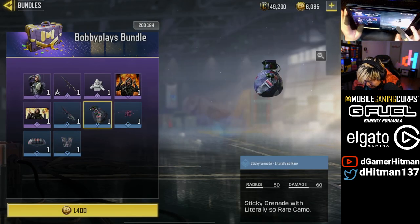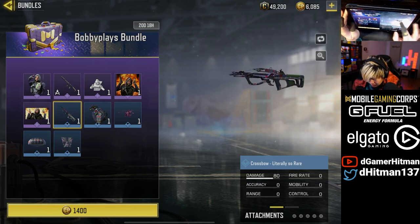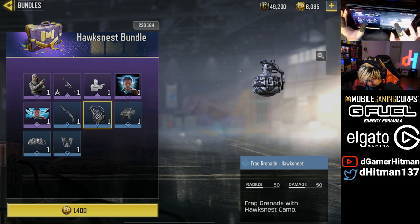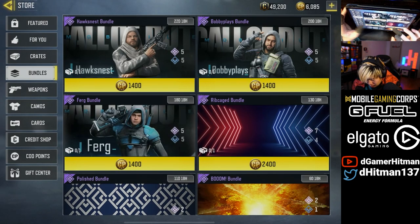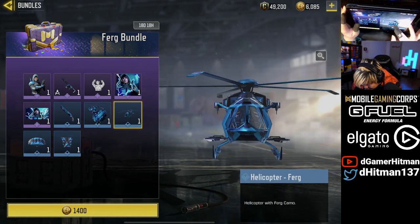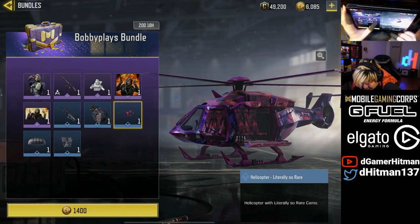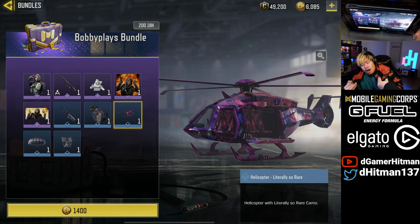Bobby's one I'm not a huge fan of — it's like a purple and green, so I'm not a huge fan of that color scheme. I like this one better, I like the gray. I'm a fan of the gray and it kind of shows — it has like the Hawk's Nest logo hidden in his, which is kind of sick. I don't know if it does for the other ones. Ferg's one doesn't really have any logo, it's just like a nice color scheme. It does say 'number one.'